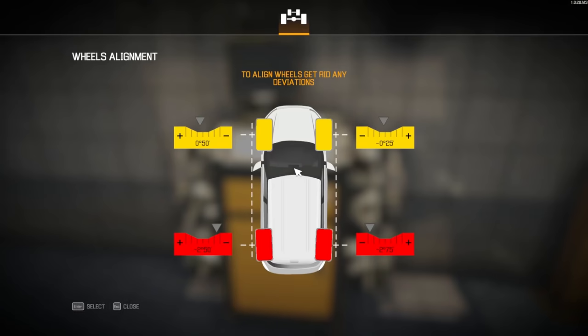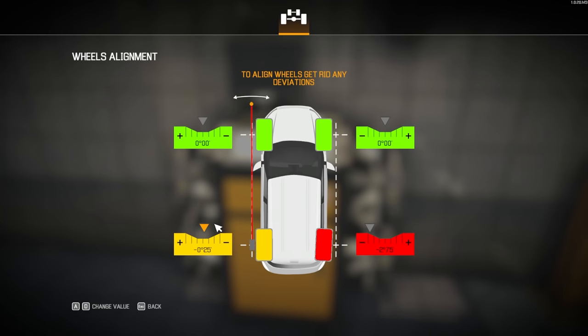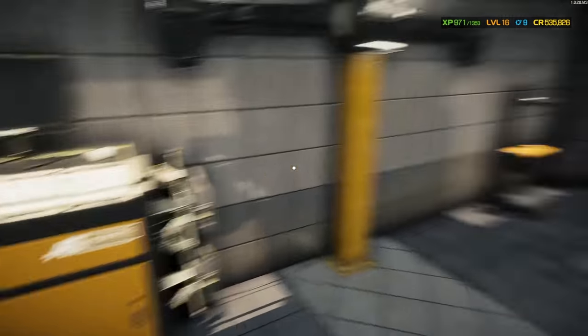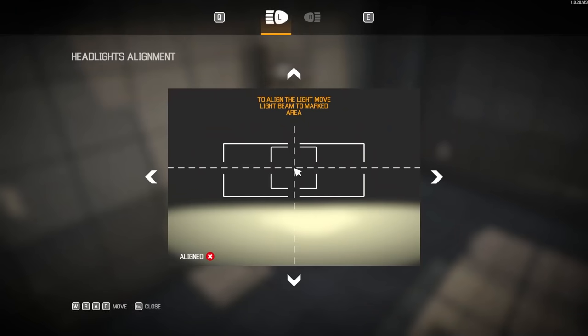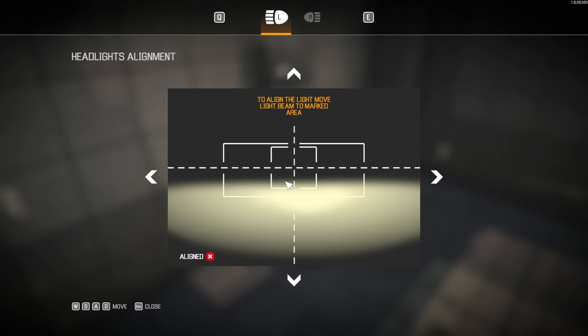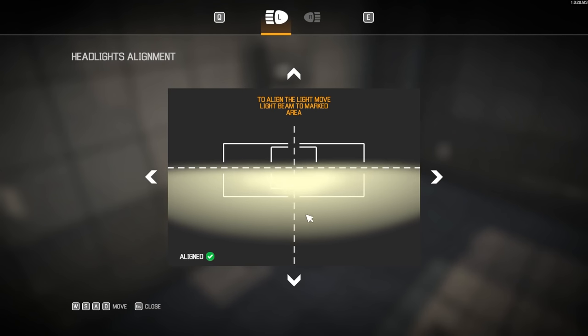Alright, let's get our alignment in order here. The rears were way out, but the front's not too bad. And time to get our headlights aligned — make sure that's all safe. Oh, they were way off. There we go.